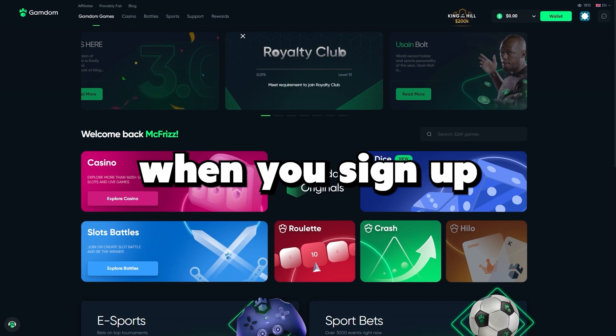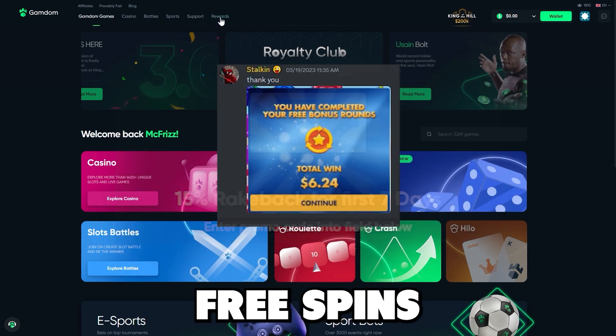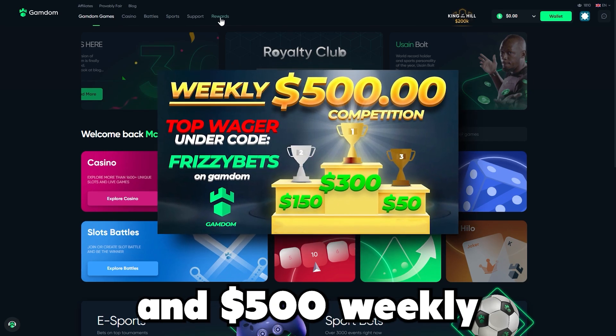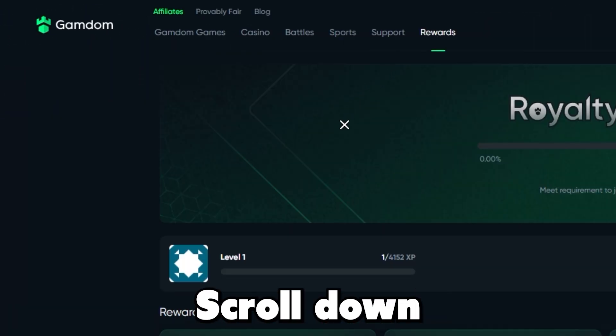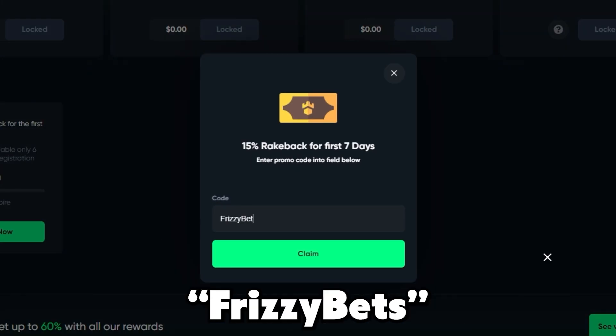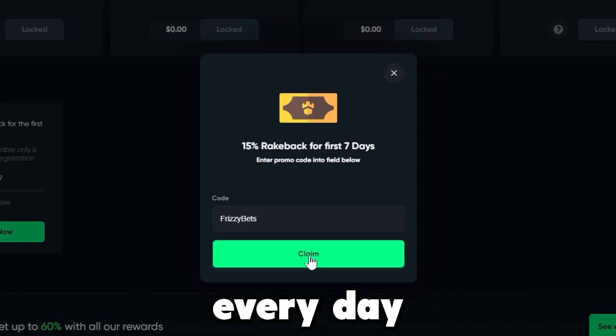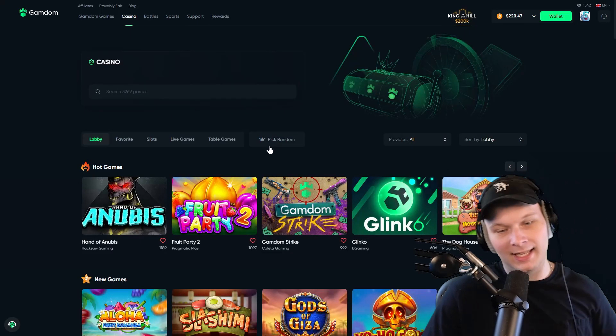If you want to try out Gamdom for yourself, don't forget to use code FrizzyBets when you sign up for instant access to 15% rakeback for seven days, free spins on my Discord, and 500 weekly wager competitions. Go to Rewards in the top left, scroll down to Special Offers, click Activate Now, and type in code FrizzyBets. Thank you so much — it helps support these videos.